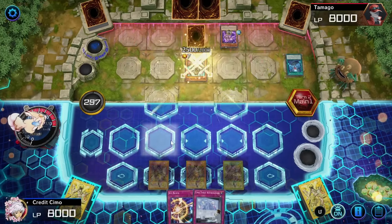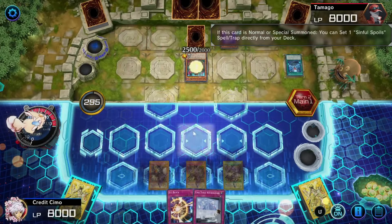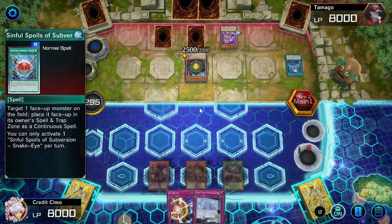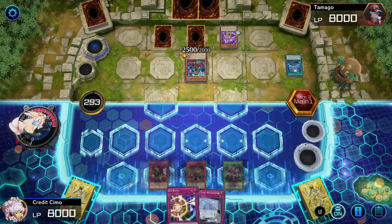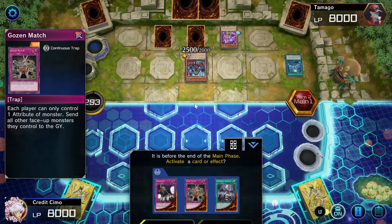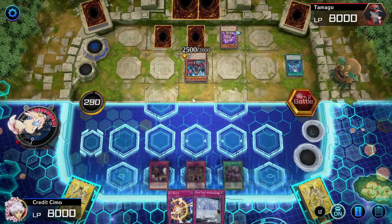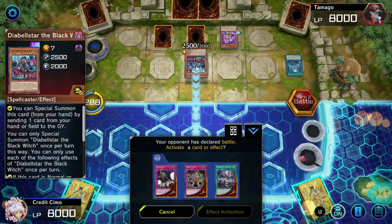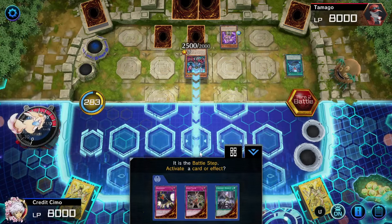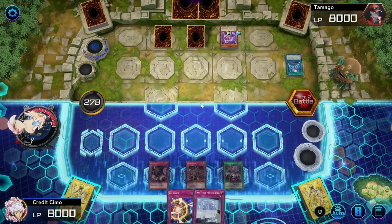I'm going to put chaining on and see what he does. Normal summon a Sinful Spoiler — okay, that's fine with me, I'm going to let that slide. Hopefully he gets the one that summons a level 1 from deck, because then I can chain Gozen in and make it fizzle. Nope, it's that one. Battle Phase — I think I'm just going to take the damage. I don't really care about the damage right now. There's a problem with Diabellstar — I can't really do anything with her once she's on my board, so I might as well just let the damage slide. It's 2,500. Diabellstar isn't doing much on our board.